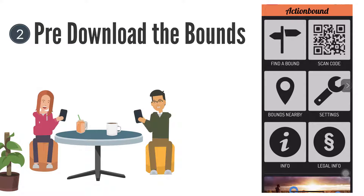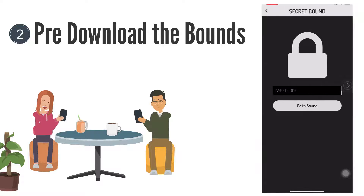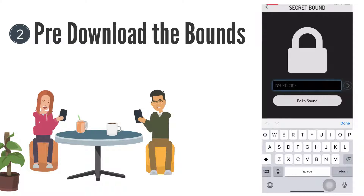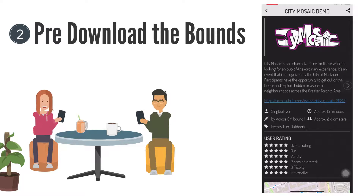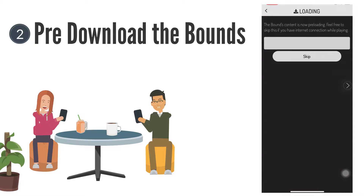It'll be important to pre-download the bounds. This way you'll be ready to start any time after May 1st without having to use your data while playing. What you have to do is first click on 'Find a Bound,' then click 'Secret Bounds,' then enter the code that will be provided. The page you see won't appear again once you play. Number one, you'll see the intro of the bound, the approximate time you'll spend, the approximate distance, and a map of the bound area. Click 'Download Bound' to save it for later.